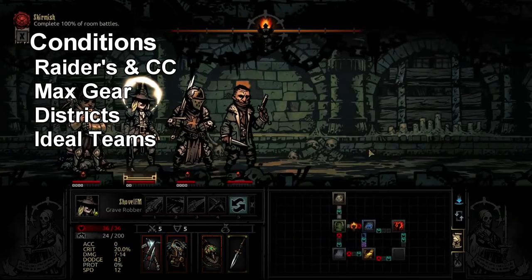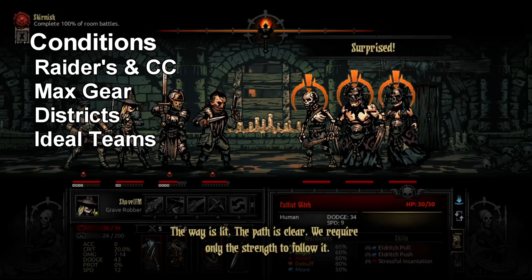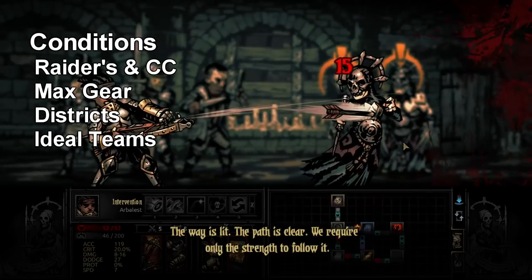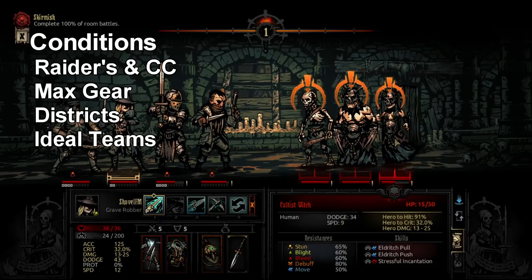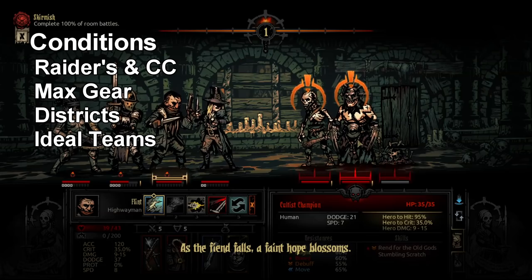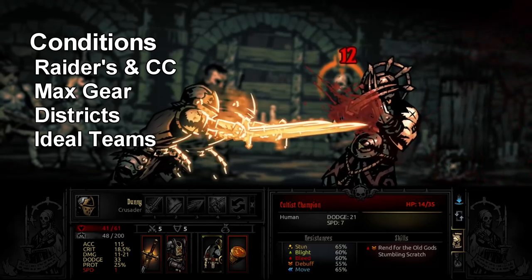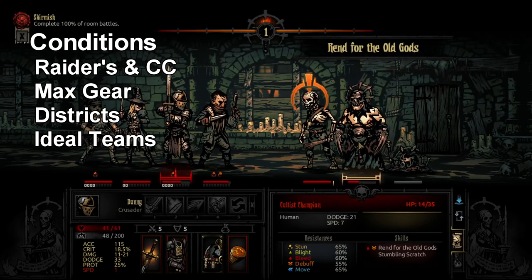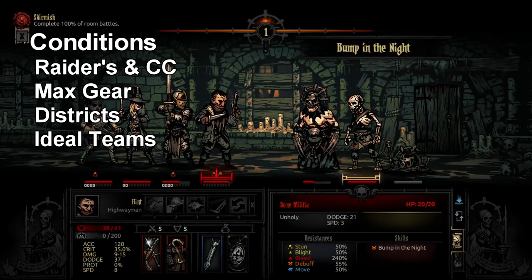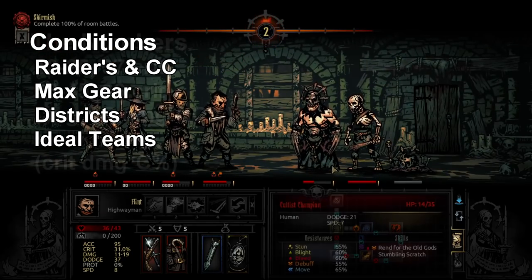We have Districts active as well — Cartographer's Camp and the House of the Yellow Hand, which provides about 5% extra crit from Torchlight and Yellow Hand benefits. The final piece is that we will have ideal and realistic comps for each setup, things I've seen people run for Grave Robber teams and things I ran myself, to give the most fair and accurate representation.